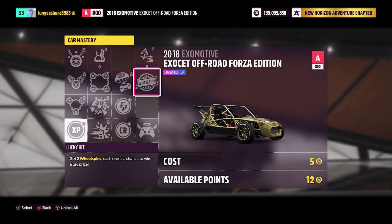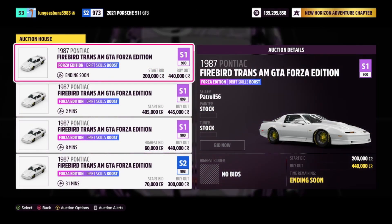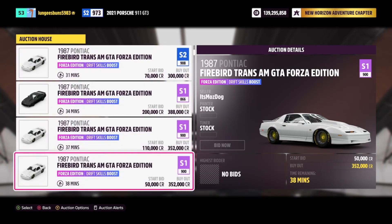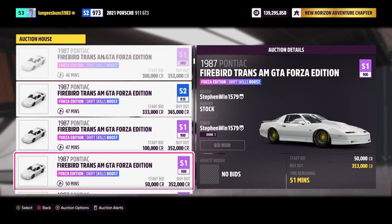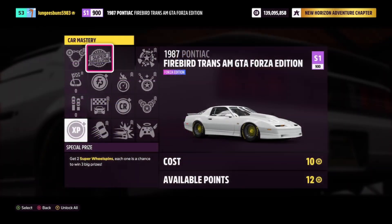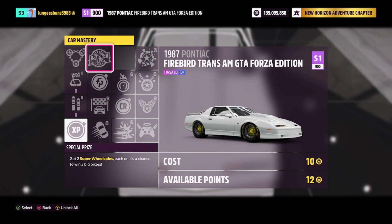The next car is the 1987 Pontiac Firebird Trans Am Forza Edition, which can be purchased in the auction house for 300,000 to 400,000 credits. However, you can always bid on one — I ended up grabbing one for 200,000 credits. The cool thing about this vehicle is that you can get two super wheel spins from the skill mastery tree, making it a great car for farming, provided you get vehicles that don't already have their skill mastery tree upgraded.